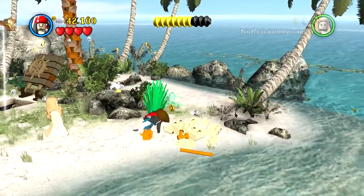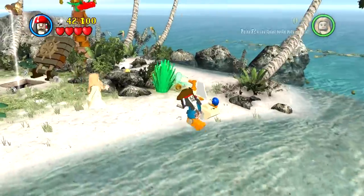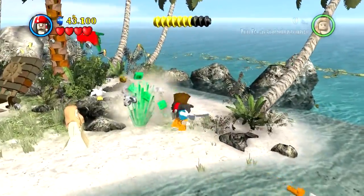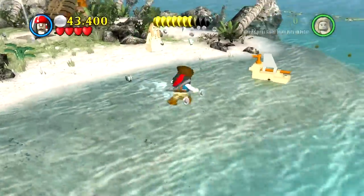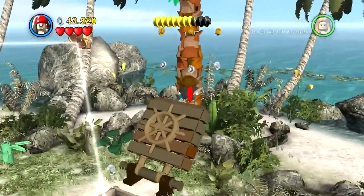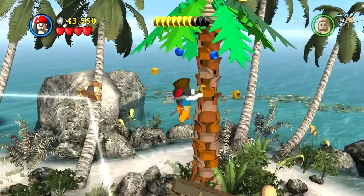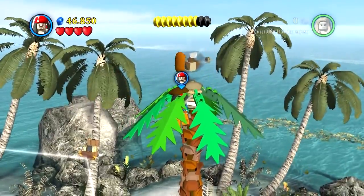Vamos a montar las piecitas estas. Aquí están, vamos a montarlas. Ahí está la monedita azul. Aquí hay más moneditas y más cositas de estas. Y aquí encontramos más moneditas, más azules. Y un minikit.